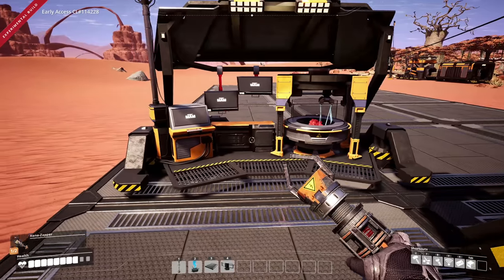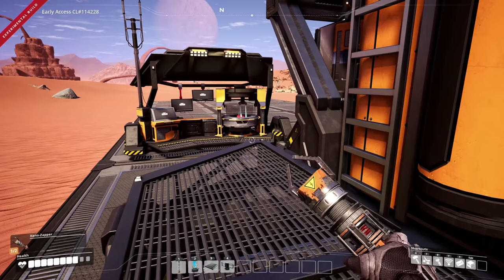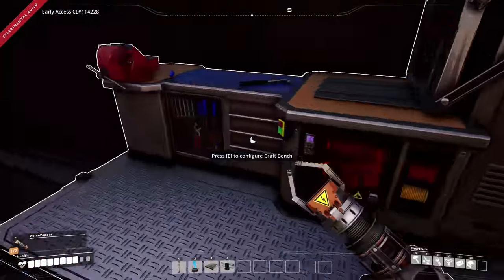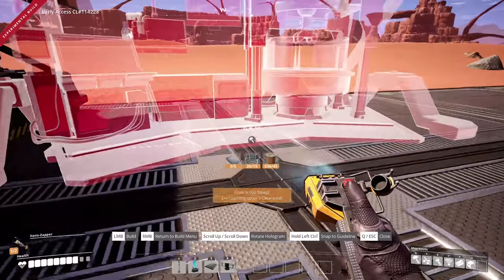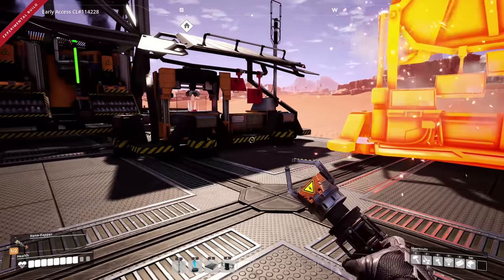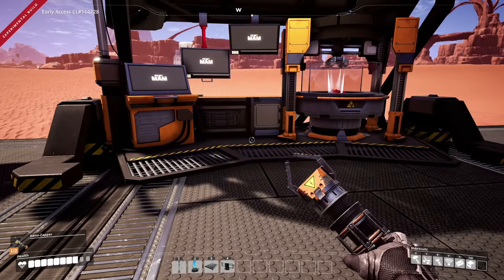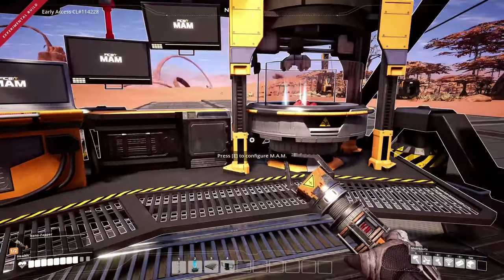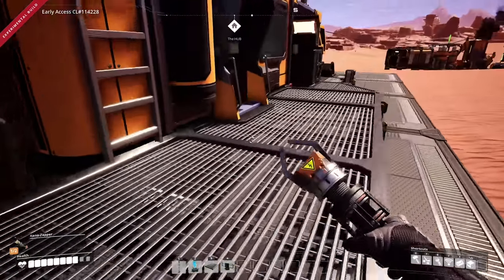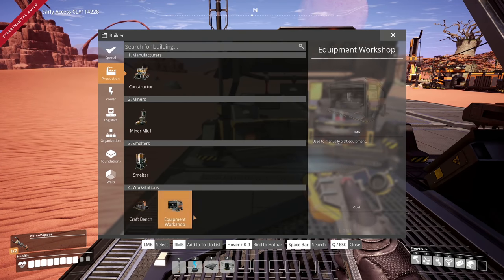Caterium research started. Let's use a new node — Caterium ingot! We need to research 50 and four. I didn't grab flower petals apparently. We can research power shards — but that's three minutes. Wait, can we have more than one MAM? Let's try bringing in a second one — 'encroaching others clearance.' So we could have one researching power slugs and another researching something else. But 'other research in progress' — you cannot have multiples. Darn.